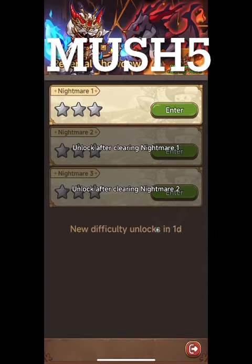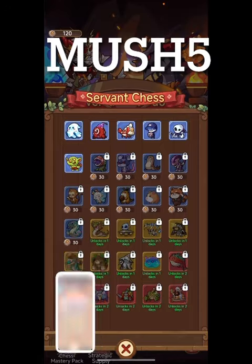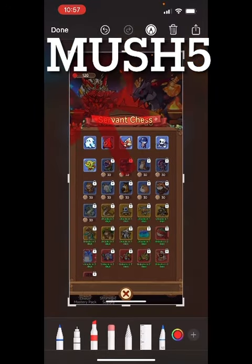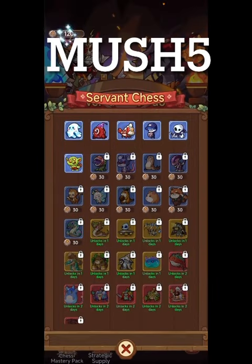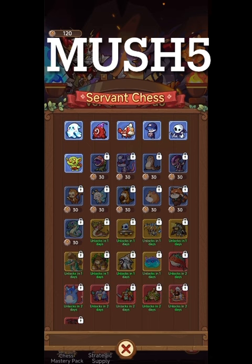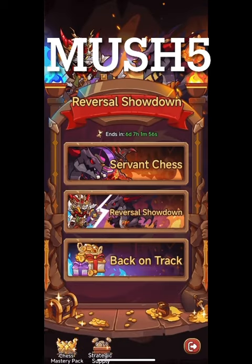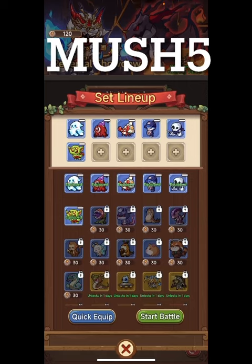One more thing to keep in mind: when you go into Reversal and into Servant Chess, you'll see the 120 tokens you have. The whole goal is to try to not use as many as you can, because they turn into gold at the end. 100 tokens times 1,000 gets you 100,000 gold. It used to be more profitable to just not actually try to win the event, but they've adjusted the values.